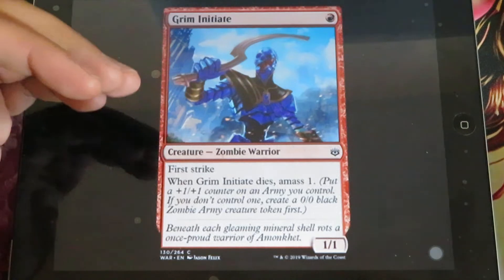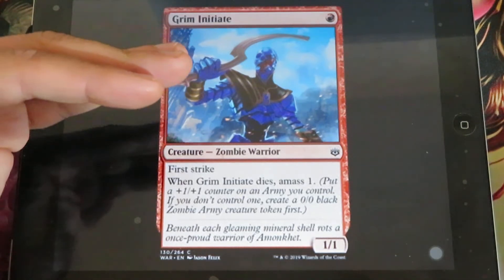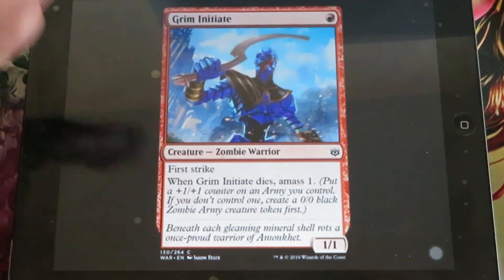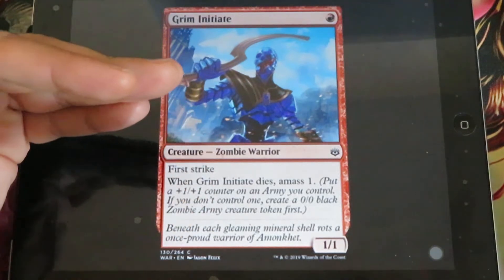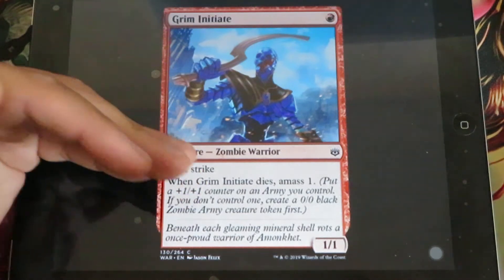Grim Initiate - for 1 red, it's a 1/1. It has First Strike, and when it dies, you amass 1. Basically, if it dies, you create a 1/1 zombie army creature, and then you can continue amassing that creature to make it a very large army creature.